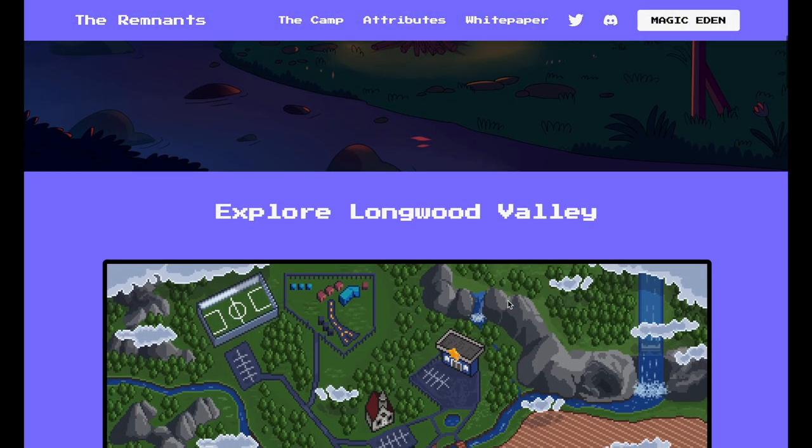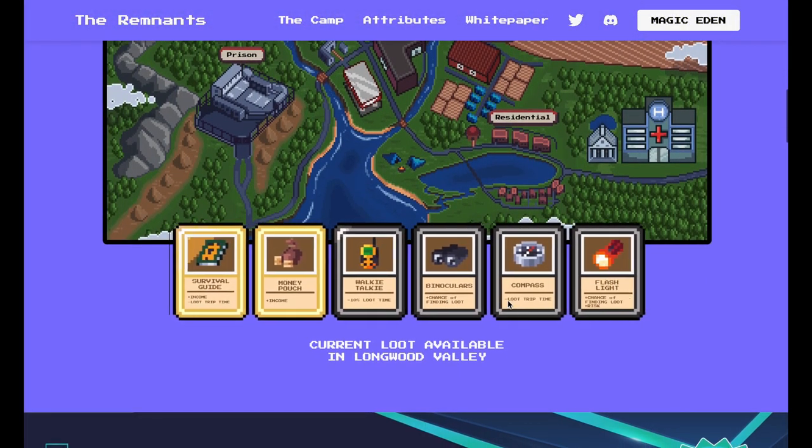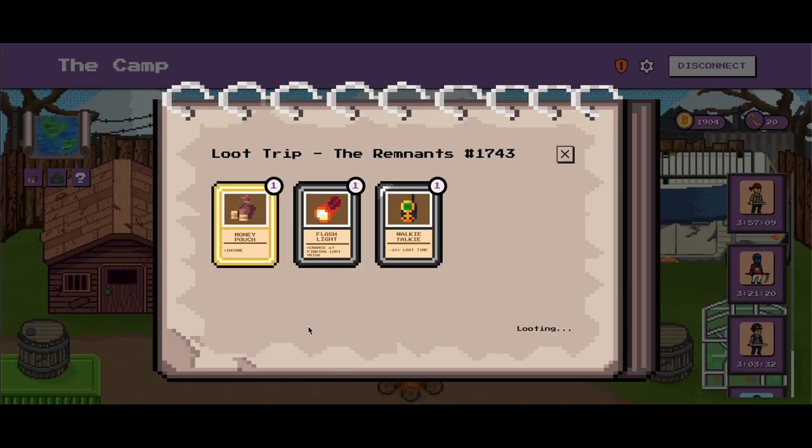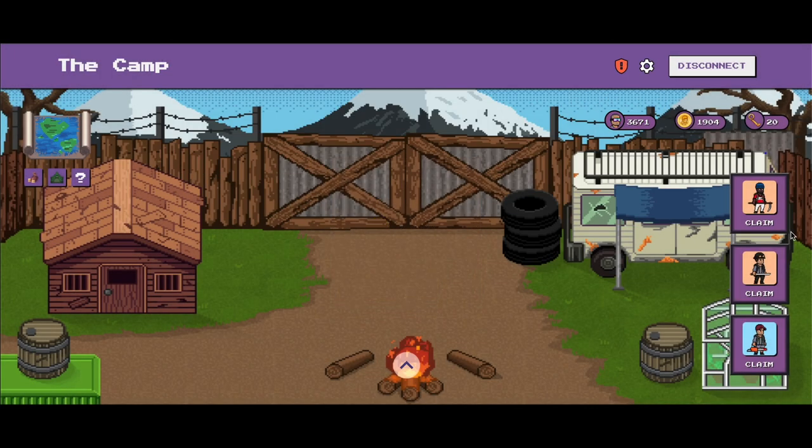The Remnants is a game set in a post-apocalyptic world overrun by zombies, where 4,000 remnants loot areas in a town called Longwood Valley in search of items and camp tokens, which is the native in-game currency for the remnants.